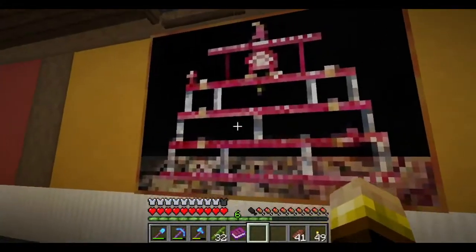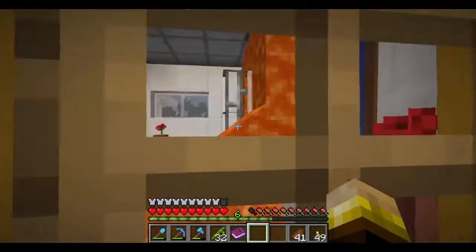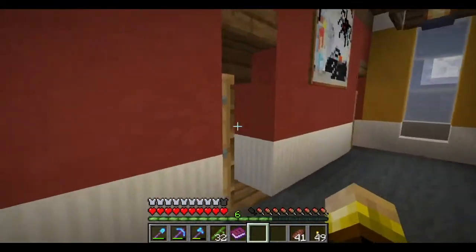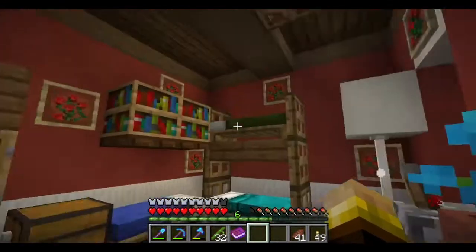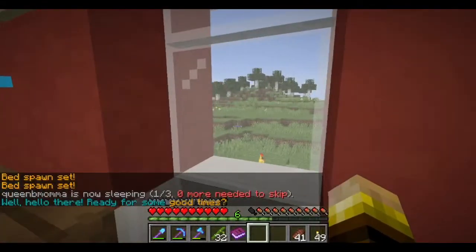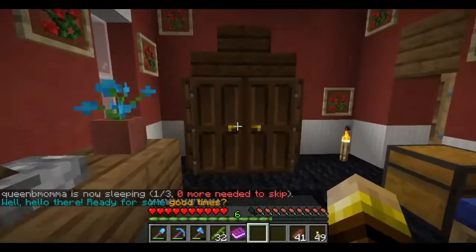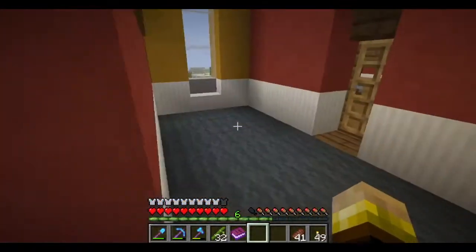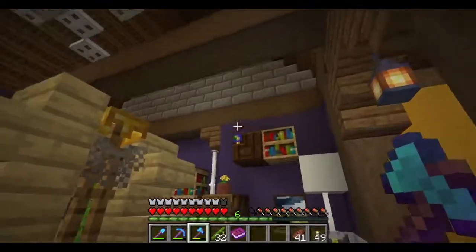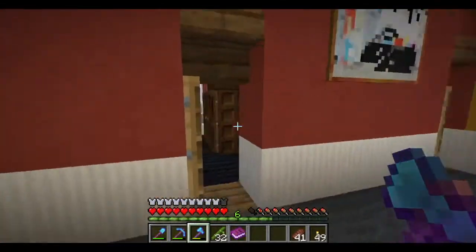It's getting dark so let's check out the living room. There's a nice archway with big paintings, and — oh, 'caution leak' — there's the bathroom, but it's dangerous. There's some kind of leak that needs to be fixed. Here's the bedroom — look at this, three beds, bunk beds. Monsters nearby, uh oh — they better be outside because I lit this whole place up. I spent an inordinate effort lighting this entire house so there should be absolutely no spawnable places inside.